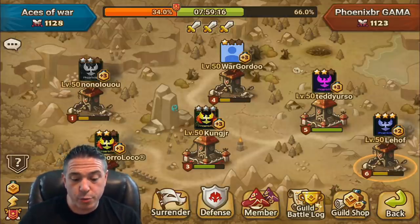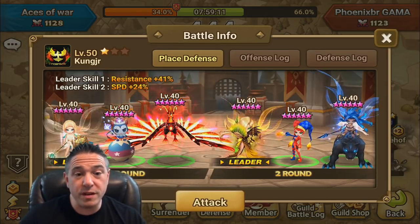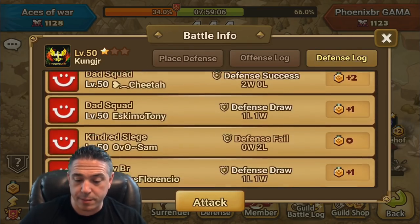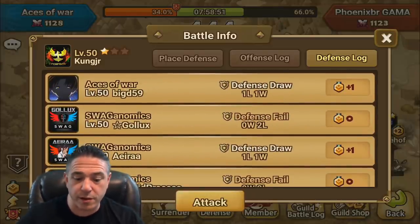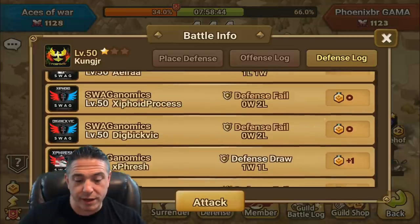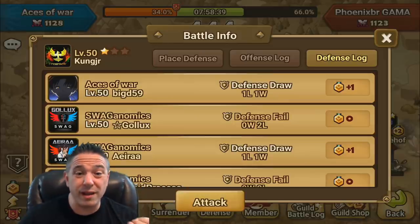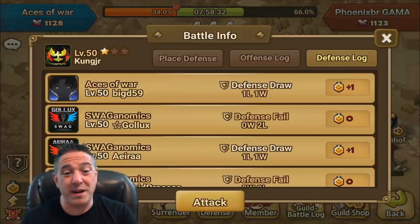As you're looking through the different bases, one of the first things you want to do is, if you see a base you think you can beat, check the defense log and get an idea of how that team performs. This defense looks like it's about 50-50 or slightly below it. You can also notice some of the teams - this guild was obviously recently in G3, and so it is getting some defense wins against other G2 and G3 guilds. That's something to keep in mind - the quality of competition they're facing. If you see somebody getting defense wins against Malicious and you're not a G3 player, you might not want to hit that defense.